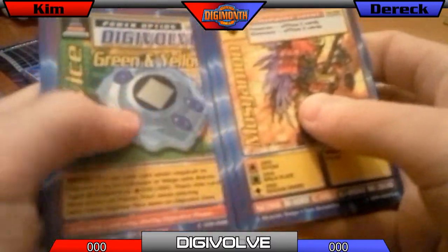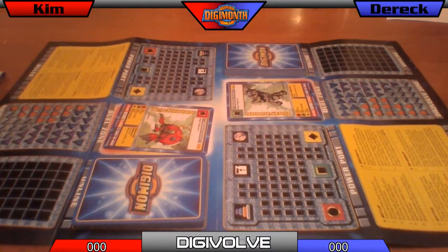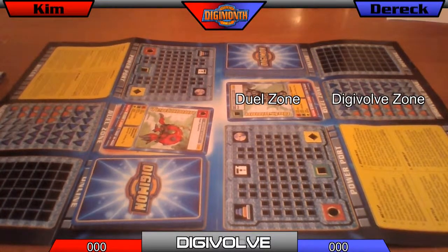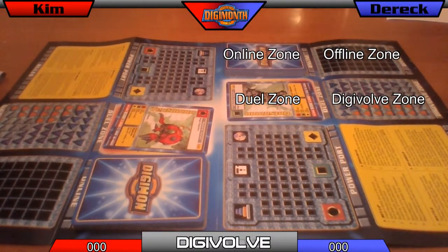What happens if neither player can digivolve? Well, I guess there's no digivolving — we just skip the digivolve phase. Whoever goes first starts by flipping over the card in the Digivolve zone and places it on top of the card in the duel zone. The turn is finished by fulfilling any requirements, such as setting cards from your hand to the offline zone. Players who cannot digivolve must pass. If both players pass, they proceed straight to the battle phase. Each player can only digivolve once per round.